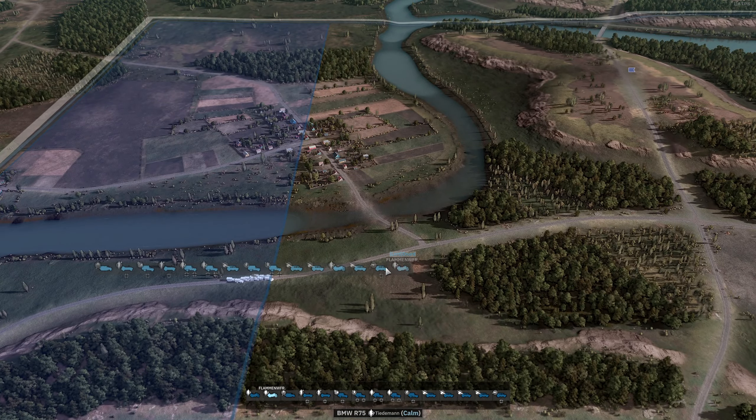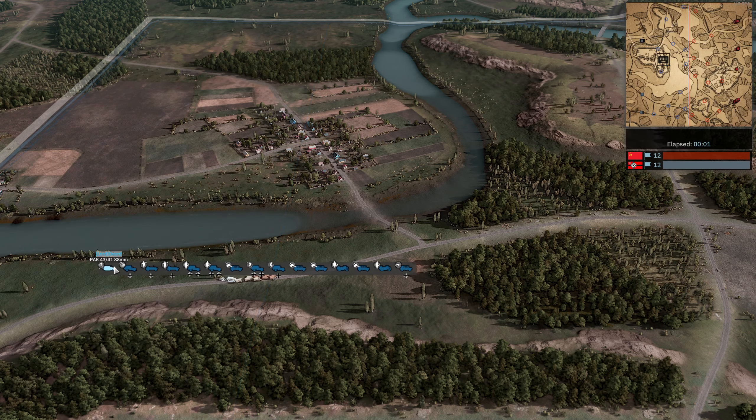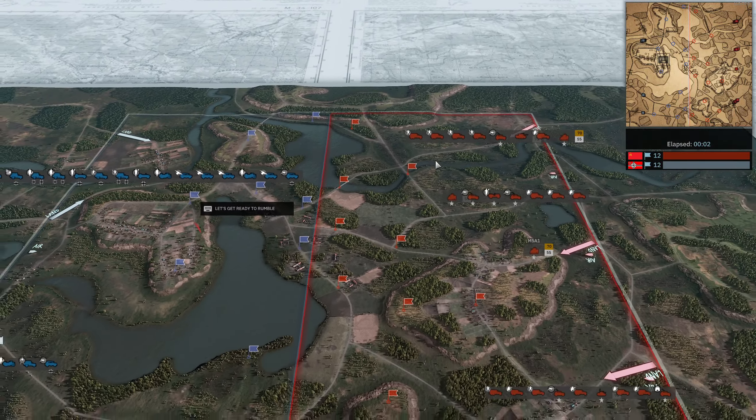In the center it looks like he's got Flammenwerfer, MG 42, multiple IG-18s, Begleitgren, Sturmschützen, Sturm Pioneers, Pionierführer, Flak 43, 37mm, and Flak 41 as well.